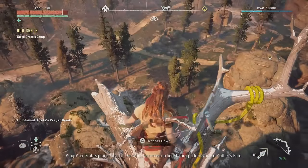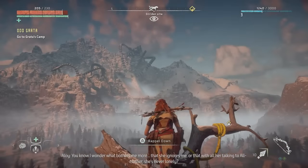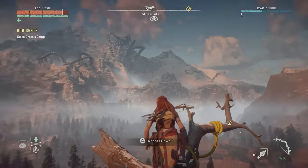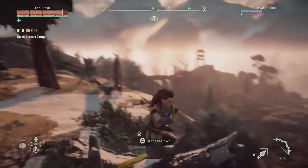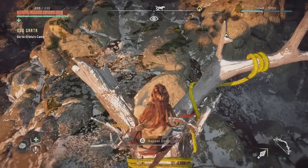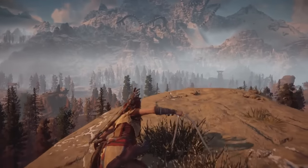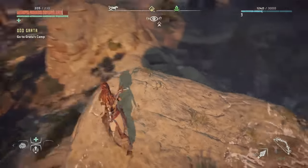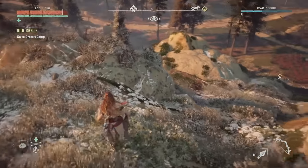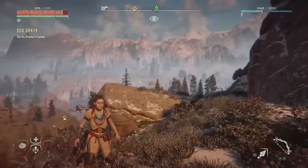I wonder what bothers me more — that she ignores me, or that with all her talking to All Mother, she's never lonely. Look at those giant octopus — freaking Dr. Octopus things. That's a trip. All right — cue the eagle noise, it's time for a leap of faith. Huh — that's simultaneously a better and worse idea than the leap of faith. She jumps down pretty quickly. The repel line is a much smarter idea than jumping into a hay bale, but she kind of sort of jumps first and then just hopes she can connect the line afterwards. Would not recommend.